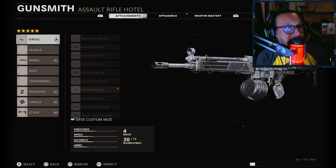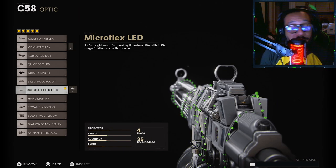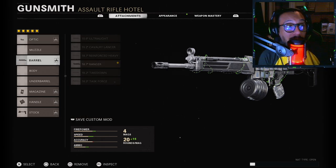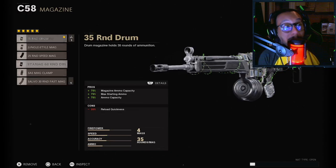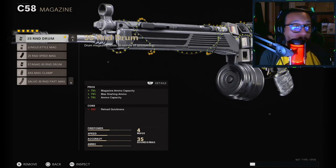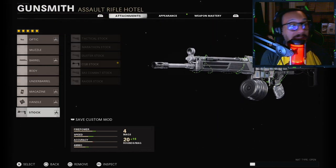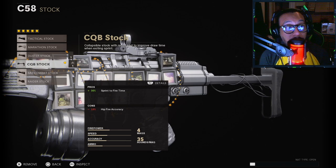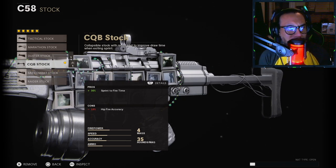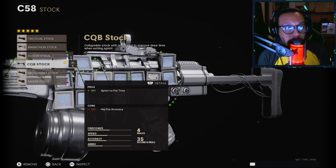Taking a look at the C58 blueprint attachments: the optic is the Micro Flex LED, one of my favorite optics. The barrel is the Ranger Barrel, the magazine is the 35 Round Drum, the handle is the Serpent Wrap for faster ADS, and the stock is the CQB Close Quarter Battle Stock. Overall a pretty decent setup.